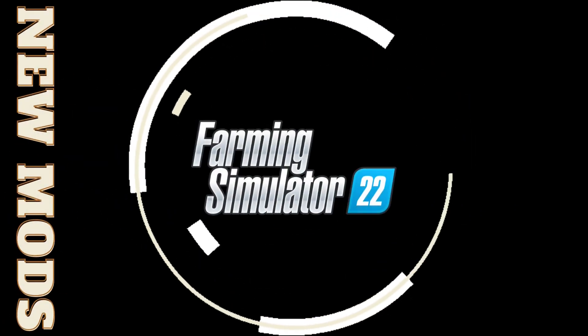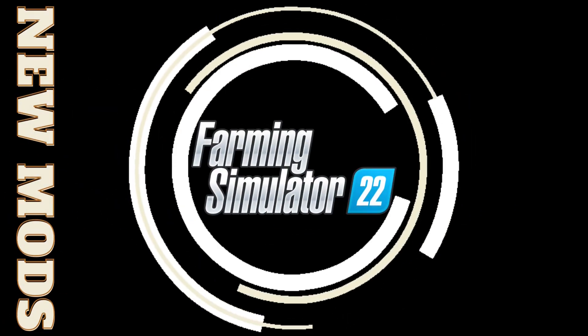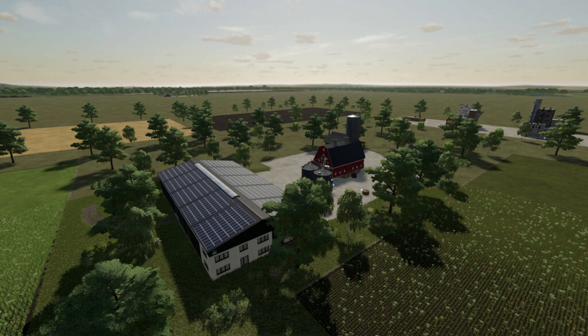Welcome back to the channel. Today we've got some new mods. First, the updates: there's an update for the construction map by Lot 47, 73 megabytes on the download for the full map. The changelog includes added new decoration objects, biogas plant, sawmill, forest, paths, lamps, chicken coop, diesel tank, and greenhouse. Fields can now be painted in the landscape tool.